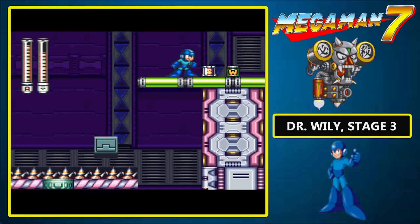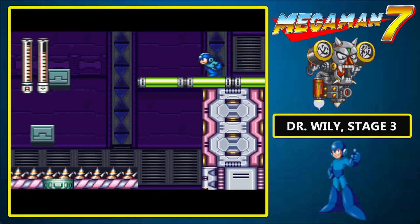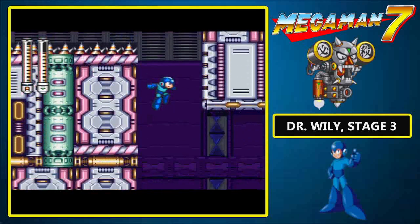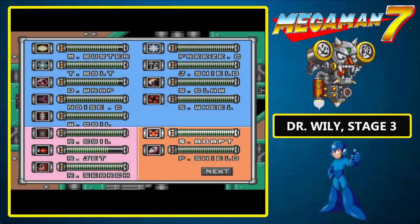And at the end of it all: an E-Tank, a W-Tank, and an S-Tank. Very, very helpful. Also, watch out for those Death Spikes.